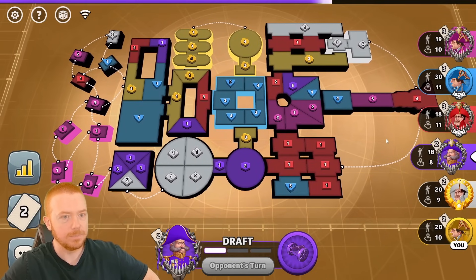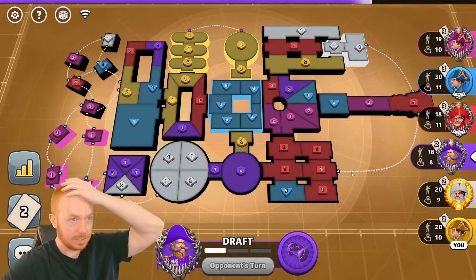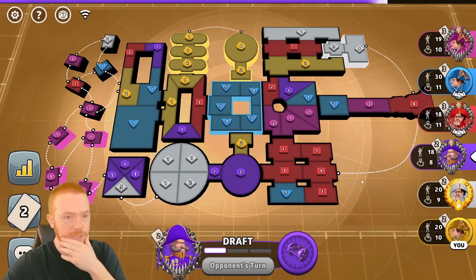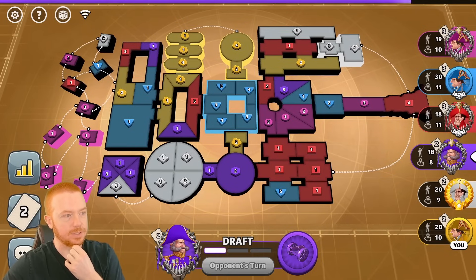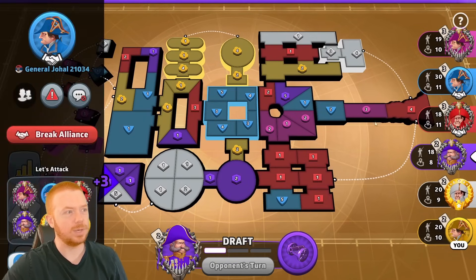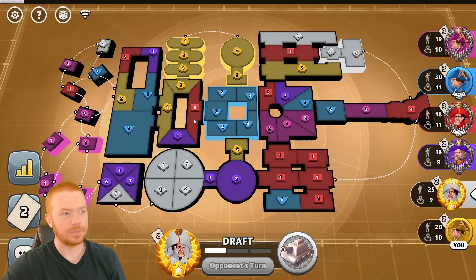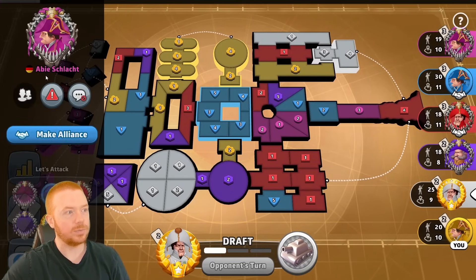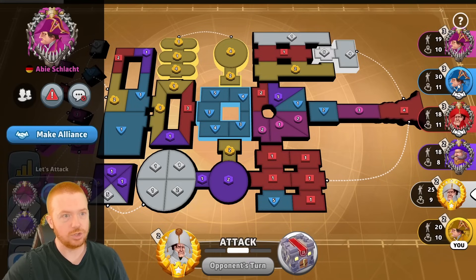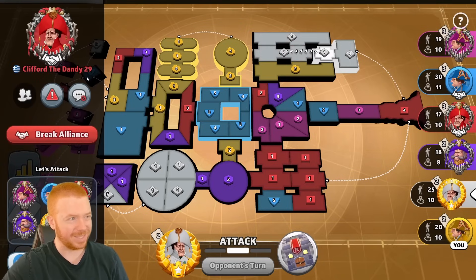The other four maps in this pack are, I believe, all under 39 territories — all smaller than classic except this one, which is a decent size. I'm not surprised that purple actually quit and rage quit. Pink tried to break him, he retook, didn't even break pink, and then white broke him. If white didn't break him, pink would have. Red could have gotten him but didn't.